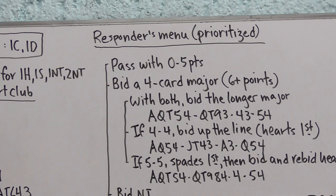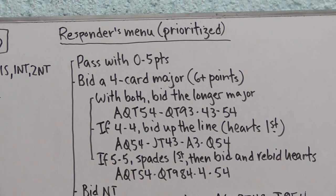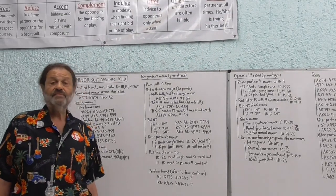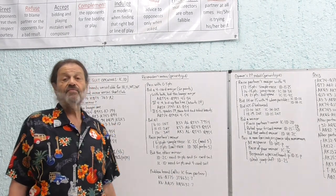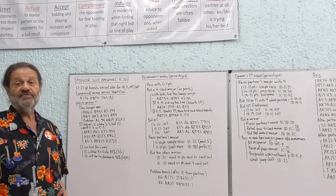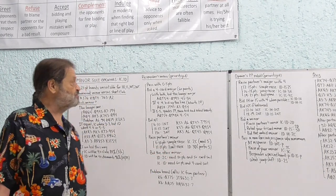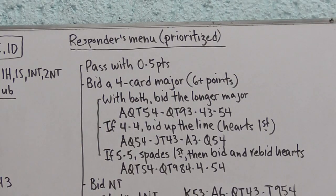Pass with zero to five points — though that's not always strictly true. If partner opens a club and you've got a singleton club with four diamonds, four hearts, and four spades, and maybe only three or four points, you might consider bidding one diamond and passing whatever partner's rebid is. But in general, we don't bid unless we have six points.